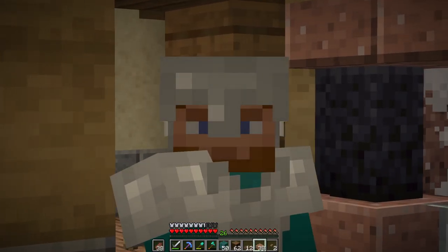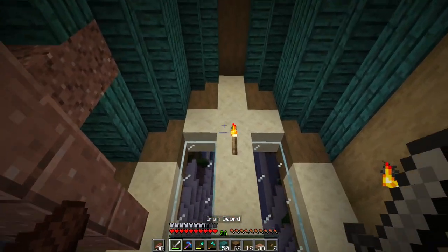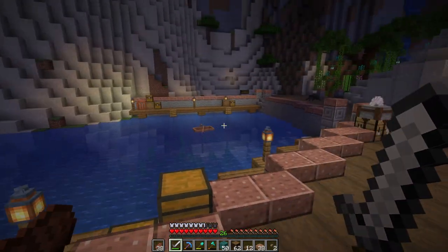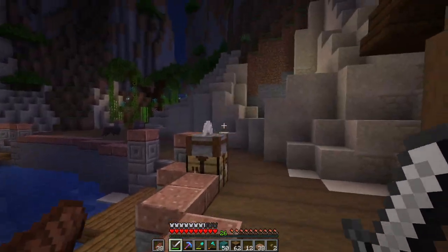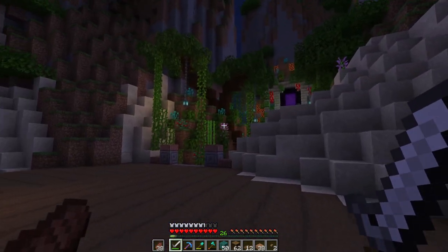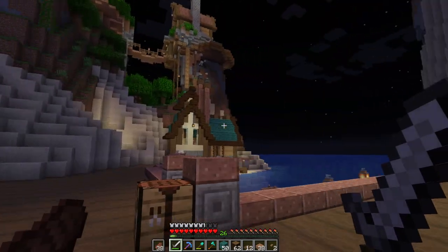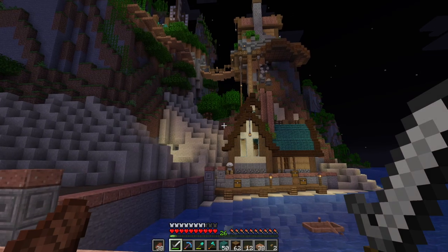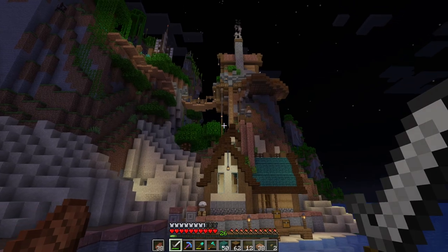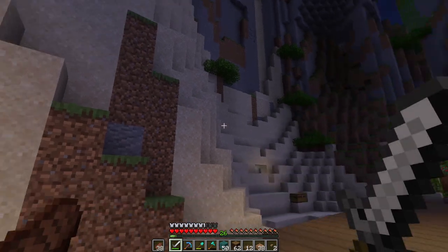Before we can tackle the bookshelf situation, I think villagers are the easiest way to get bookshelves — and we've got number one ready to go. Are we going to get lucky with number two tonight? Any zombie villagers want to pop around? No? Okay, that's fine. As you can see, I want to start adding more buildings here, here, and here so it looks like they're inching their way up to where that ladder is — a really cool end goal for this one.